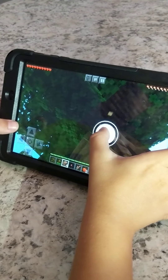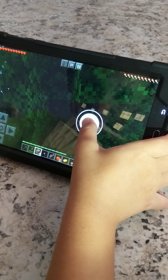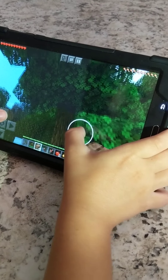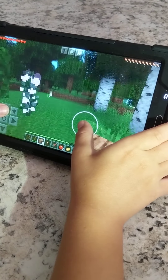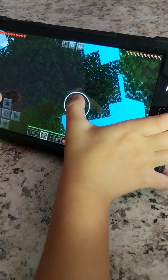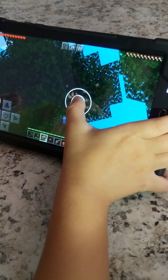Because once it gets night, bad things happen, so we've got to make a shack — a little shack, like a little home. I already got some. Yeah, like a little home. I don't know how to play, so he just has to explain. Yeah, I have to explain to all of you guys. You guys might know how to play. If you do, that's great. Comment down below if you play this.